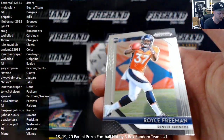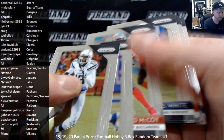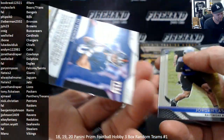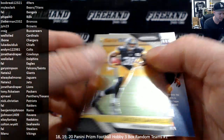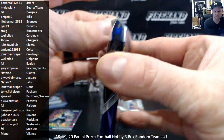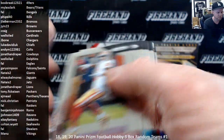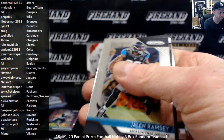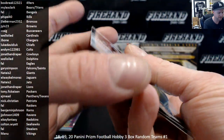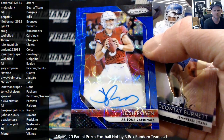Delaney Walker Orange Die Cut. Sam Hubbard and Royce Freeman. Eli Manning Hyper to 275. Jordan Lasley and Jalen Samuels. Should be our last auto right here — good luck. Cardinals, Josh Rosen 9 of 99, Blue Scope Autograph — Chosen Rosen — Well-Oiled with the Cardinals.